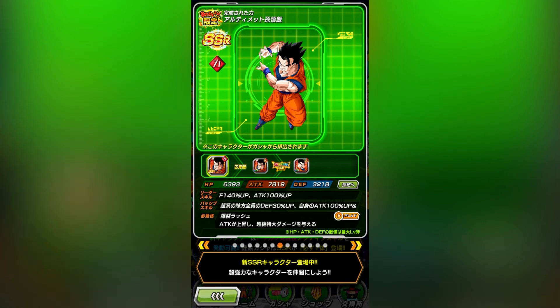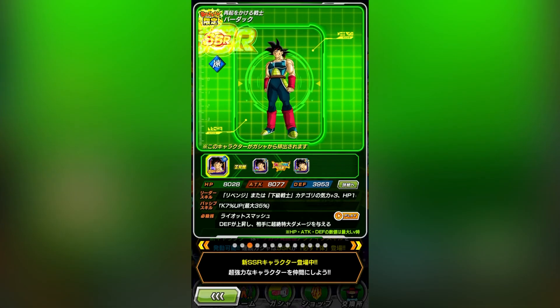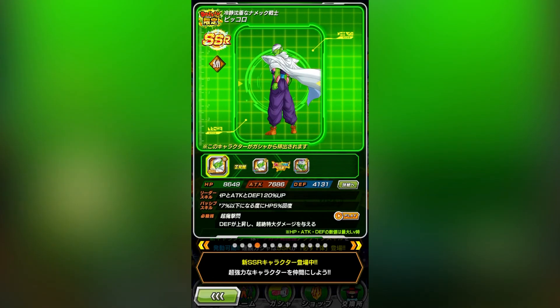Since the download celebration last year, Piccolo, Metal Cooler, Ultimate Gohan, and Kid Goku have all been on two banners each, many of which were pretty decent banners. Even if you don't have these units specifically, I would say most of them aren't must-haves. Bardock gets pretty close just because of how good he is after transforming, but Piccolo is just another defense stacker, and there's kind of a lot of those now.